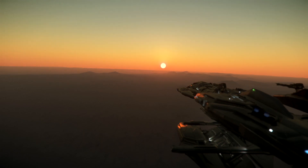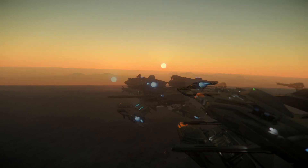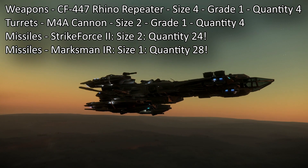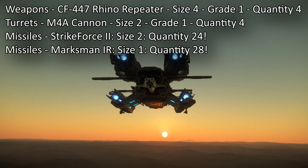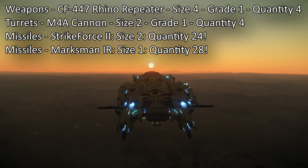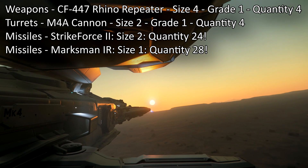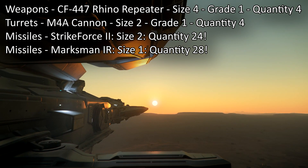The weapons — they are good. I myself have the standard weapons. The standard weapons for the pilot are CF-447 Rhino Repeaters, and I recommend those. But if you want to change them, go for it. The turret guns are M4A cannons, size 2 — they work, but I'd recommend upgrading. The missiles: 52 total — 24 are Strike Force 2, size 2s, and 28 are Marksman IR, size 1s. It's really nice to have them.